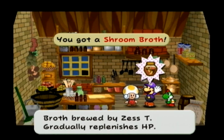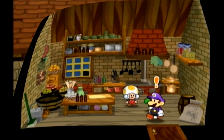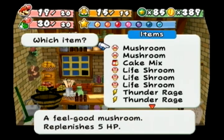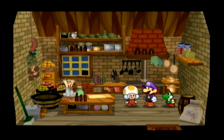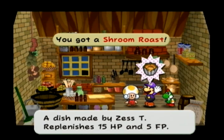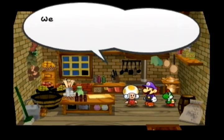Taking a Slow Shroom and a Turtley Leaf and getting back what's essentially a Slow Shroom — what a waste. Here's a useful recipe though: Fire Flower plus Mushroom — both very easily attainable items. Let's take one power-up from Super Mario Bros and combine it with the other. The Shroom Roast: 15 HP and 5 FP — not too bad considering the ingredients.